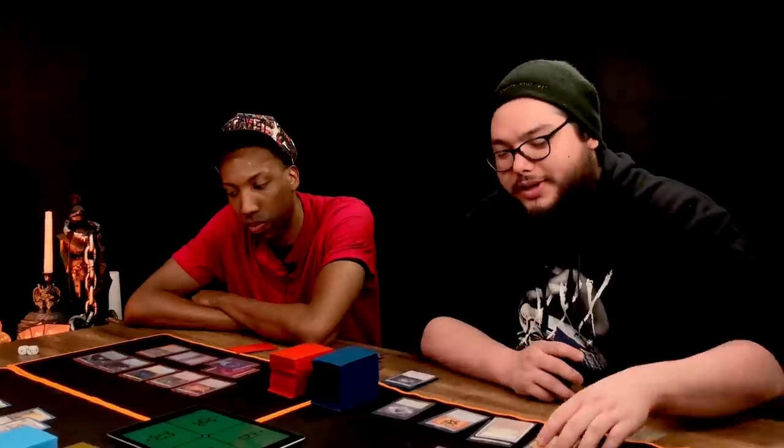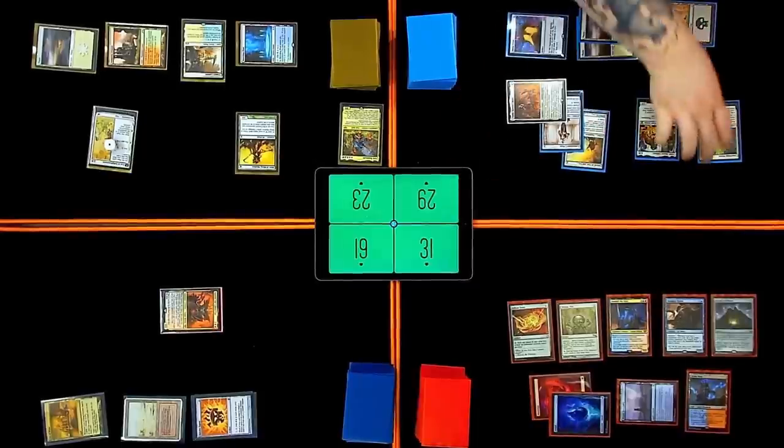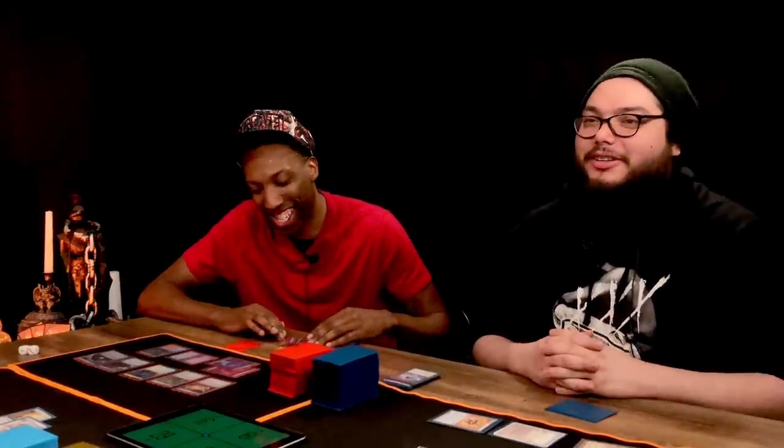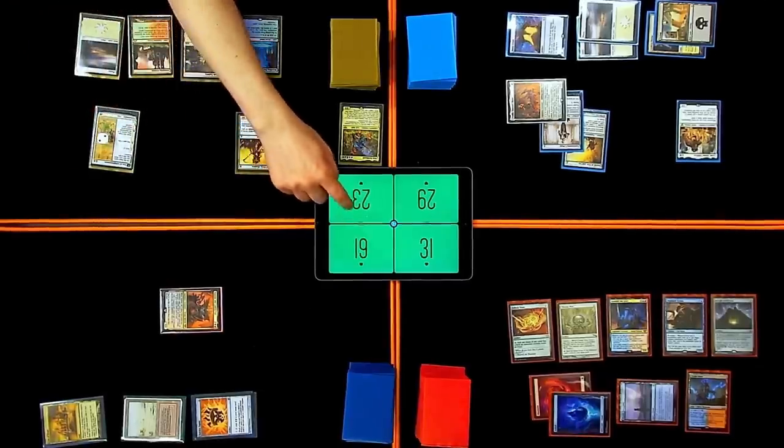Phrygian Tower — we're going to pay six. I'm going to swing for eight and you're all going to lose four. Some of the eight at me? Yeah. Goodbye Stoneforge Mystic — she's dead. I'm going to untap, draw. This will get another counter. I will gain two life.